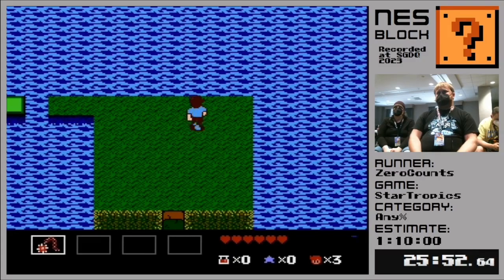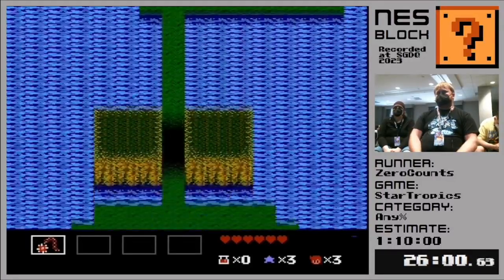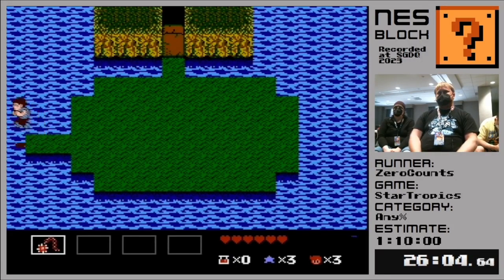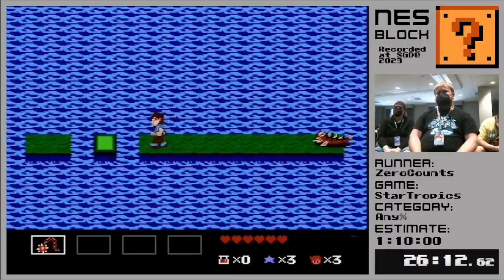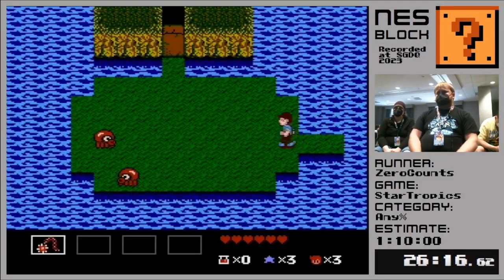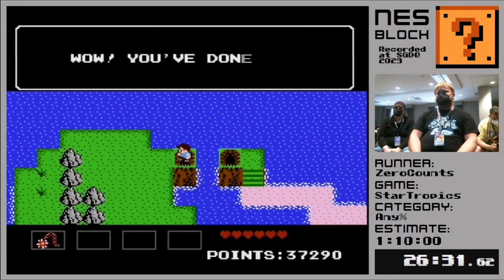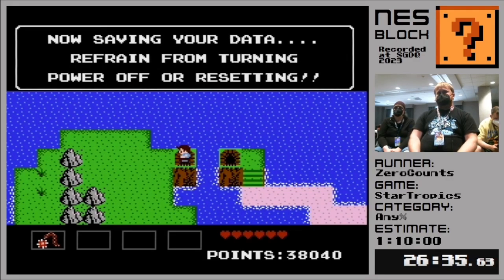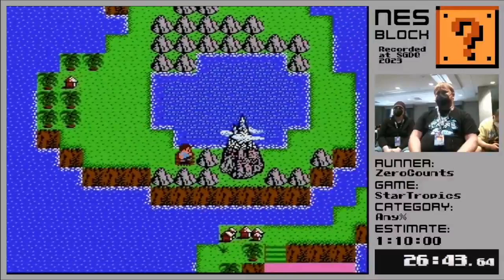We don't want to lose the shooting star in here. It's very important that we do not lose the shooting star in this dungeon. Thankfully the dungeon is very short, but we have a lot of enemies that we have to deal with on the next screen that we're going to manipulate their movement. The next dungeon is really tough to do without the shooting star and it takes a lot longer. If you go through this dungeon with the yo-yo rather than shooting star, it can add like 20 seconds to the run. It's awful.